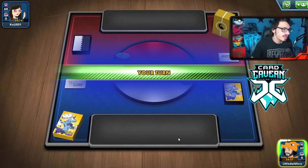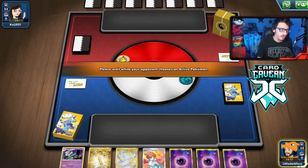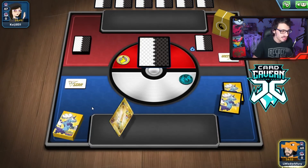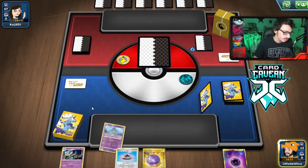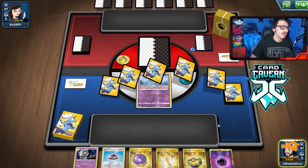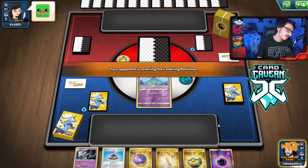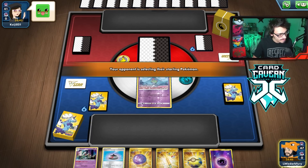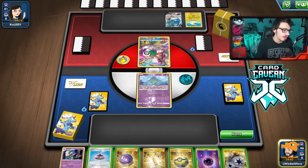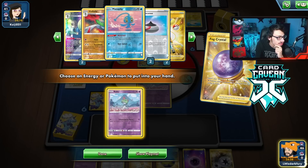Let's give it a try on PTCGO. We're going first — we'll take it. Playing against the Dragon deck box, which could be Duraludon, and that could be tricky since we rely on special energies. I mulliganed 6 times, which is not good at all — not ideal, to say the least. But I'm playing against Rayquaza, which is fine.